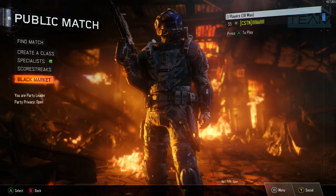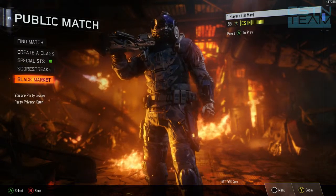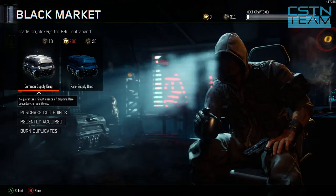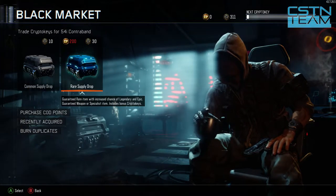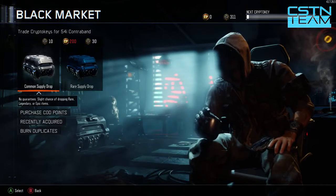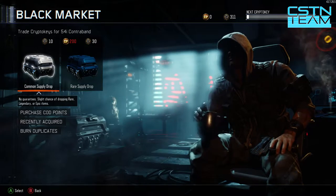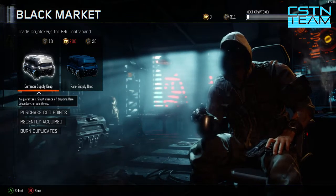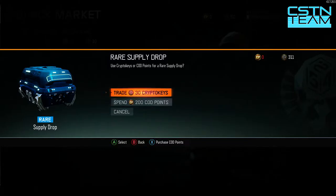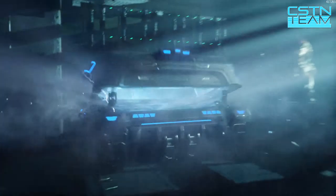Hey everybody, this is Grant with Team CSTN bringing you some rare supply drop openings. I have about 311 crypto keys and I thought you guys would enjoy seeing me open some of these. As of right now, the rare supply drops have a much better percentage of getting fun items than the common supplies, which used to be the main thing to use. Let's open up the very first one using 30 crypto keys. We'll be able to do about 10 of these.